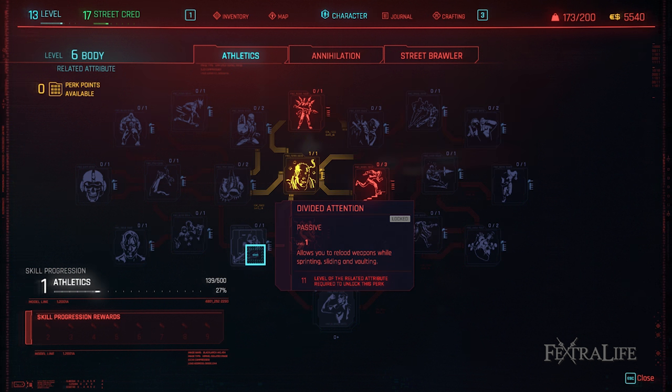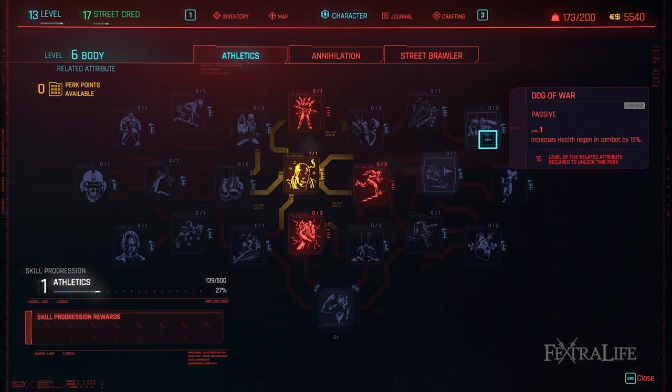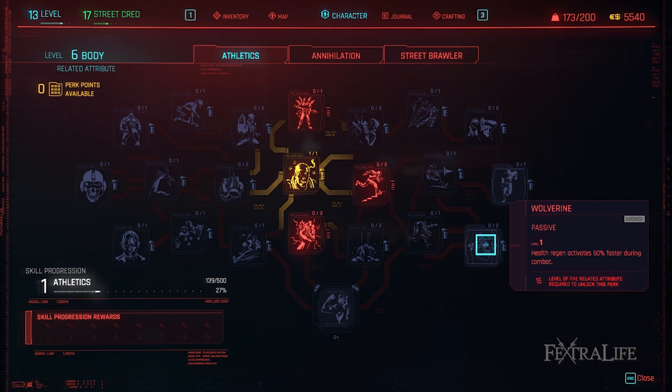Divided Attention: This perk allows you to reload while sprinting, sliding, and vaulting. This saves you time since you can do two things at once and the revolver reloads are not the fastest. Cardio Cure: This perk increases your health regeneration by a modest amount while you are moving. You'll be moving quite a lot with this build so every little bit of healing helps. Dog of War: This perk further increases your health regeneration in combat which will be further amplified by Rapid Blood Flow. Wolverine: This perk speeds up the time needed for your health regeneration to begin in combat, which makes your health regeneration more effective in general. You should get a ton of health regeneration with this build.